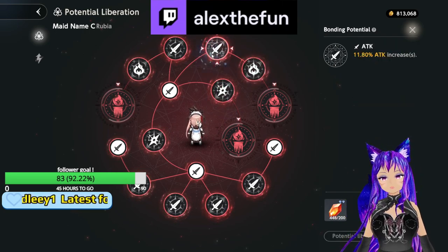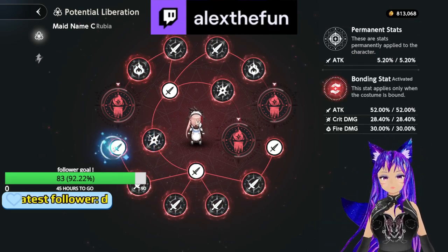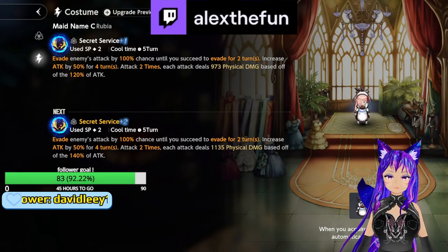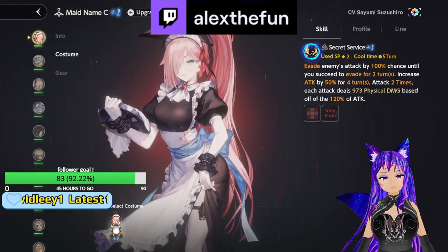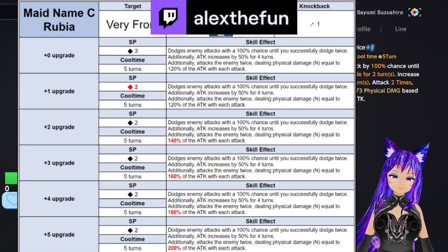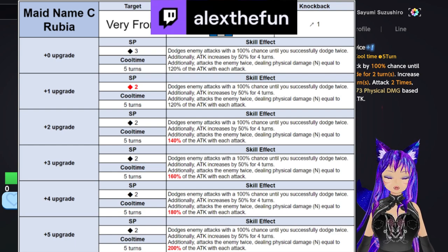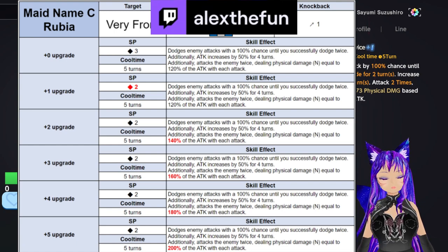In my opinion, her potential liberation gives a lot of good stats, so you have to keep that in mind. Now let's talk about her costume upgrades. At plus zero, she does 100% evasion, her attack increases by 50% for four turns, and she does 120% of the attack with each hit.